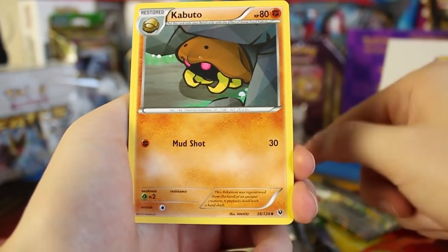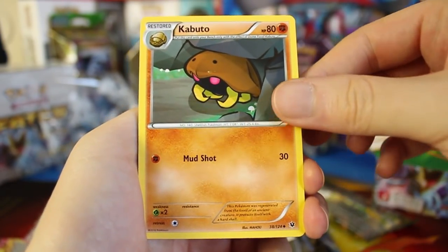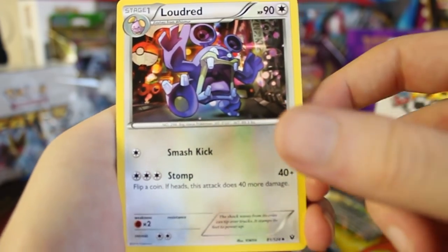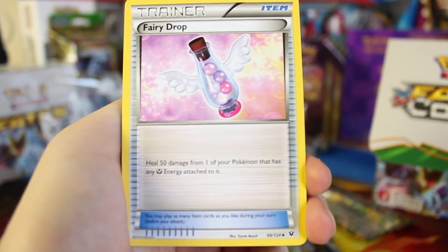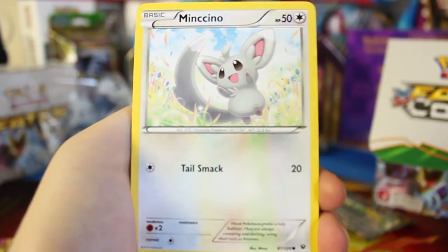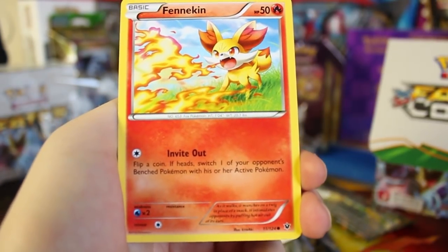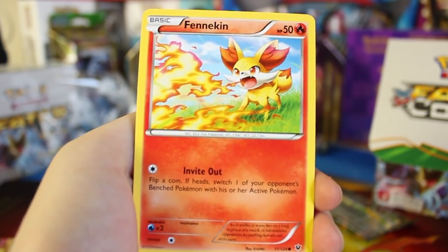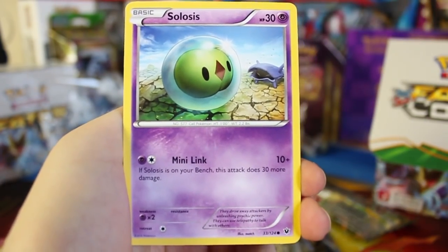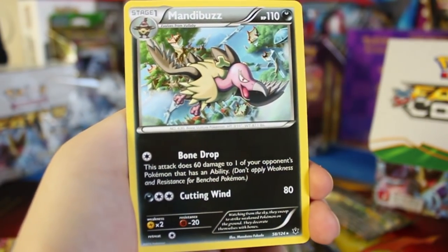Because this video was so long, my recording cut out. But we're back, and here we have a Kabuto. We've got him and Kabutops, so we're good to go there. Now we've got a Loudred — the non-reverse holographic one. We've got a Fairy Drop: heal 50 damage from one of your Pokemon that has any Fairy Energy attached to it. There's a Minccino, a Deerling, a Carbink, a scary-looking Fennekin — maybe it got into a fight with Chikorita and set things on fire — a Clefairy, a Reverse Holographic Snivy, and a Mandibuzz non-holographic rare to go with our cute Vullaby.